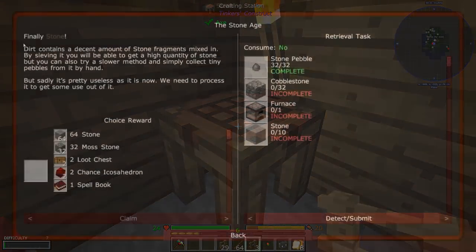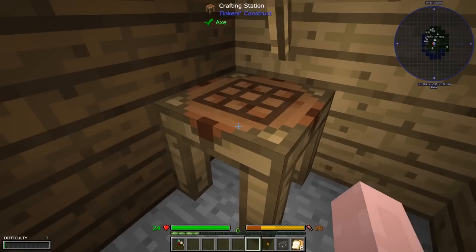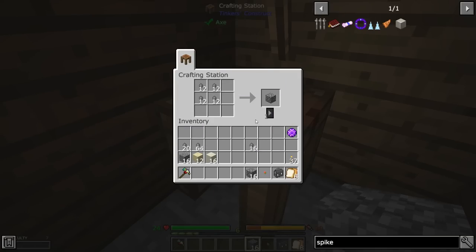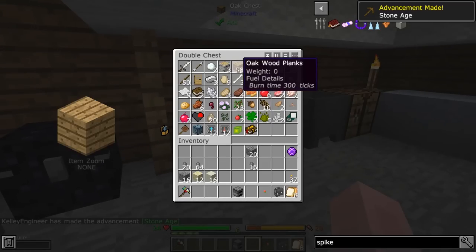Finally, stone! Dirt contains a decent amount of stone fragments mixed in, and by sieving it you'll be able to get a high quantity of stone. You can also try a slower method and simply collect tiny pebbles by hand. You need to process it to get some more use out of it. Stone pebbles, cobblestone, furnace, and stone — easy enough. I have more than enough stone pebbles. I'm going to turn those stone pebbles into cobblestone, get a furnace, and then use the two furnaces I already have over here.